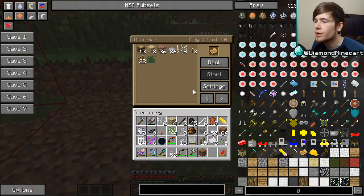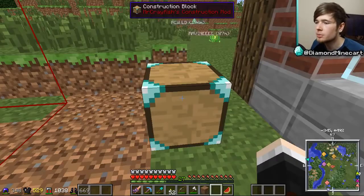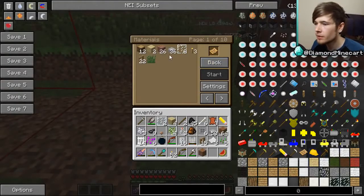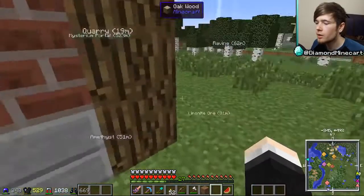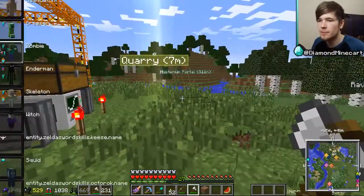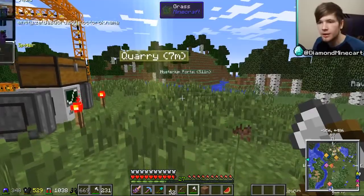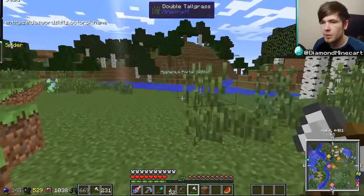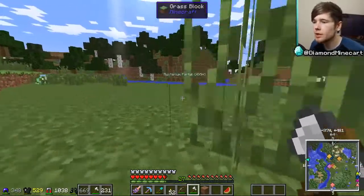So we need 26 bricks — look how cool this is! There are settings too. We've got a lot of those materials, but we'll need to collect more. So we need to go collect 12 logs — let's do that. Let's transform into a bat because it's easier. Wait, that's a spider — let me go into bat form properly.